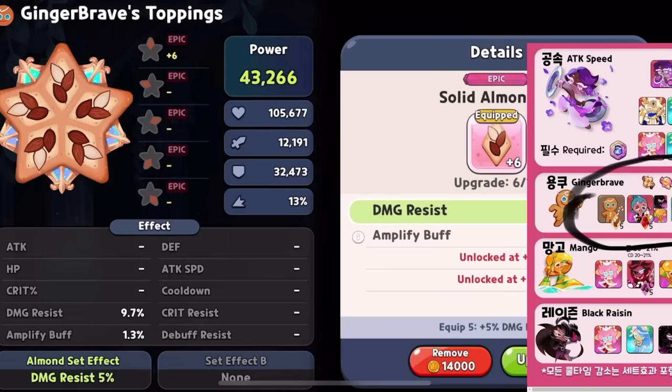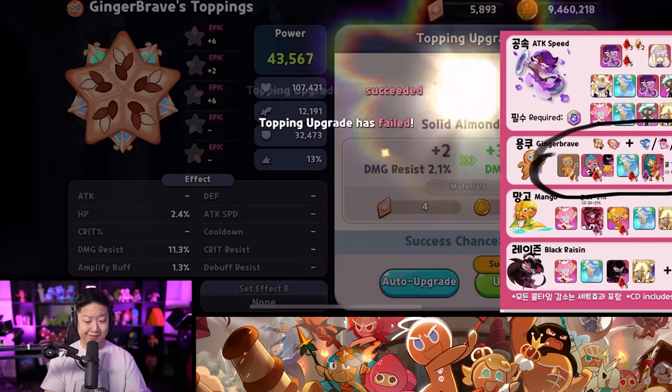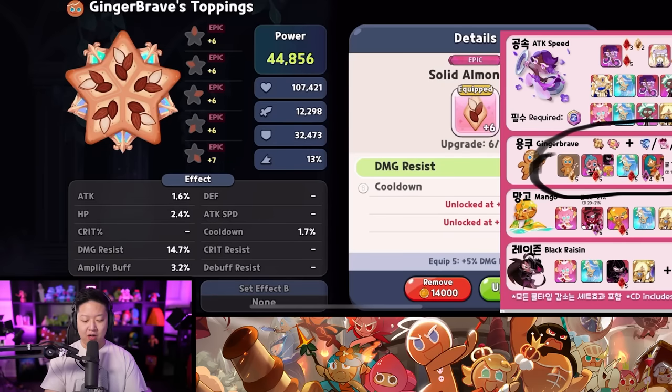I'm just going to go to level six for now because we're not going full sweat on this yet. It's real pricey real quick. I find that six and nine are a really good point, especially if you're trying to min max. Level seven. So we got amplify buff, cool down, amplify buff.